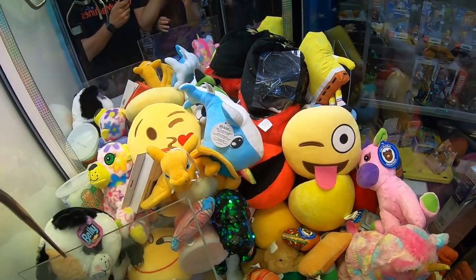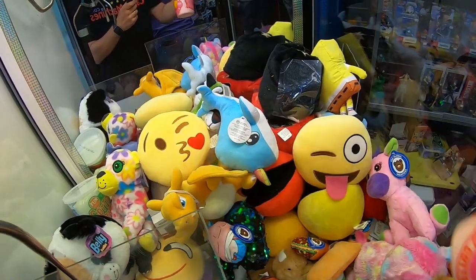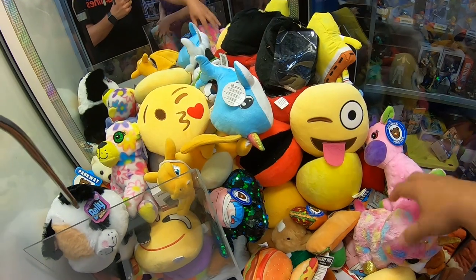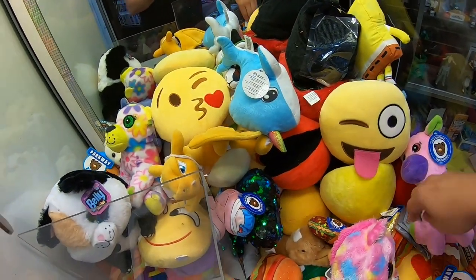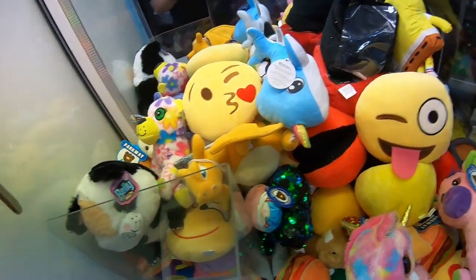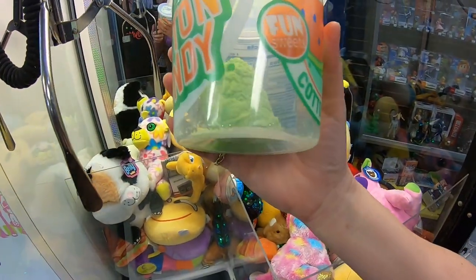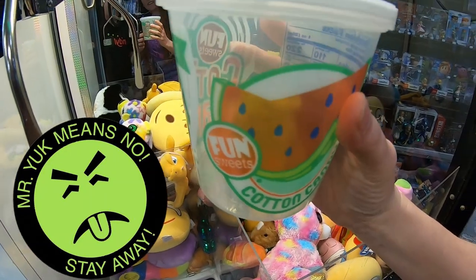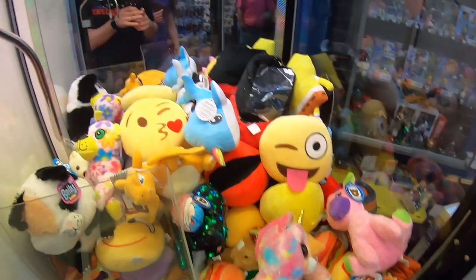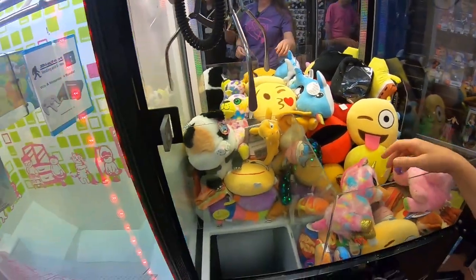More cotton candy — take all the cotton candy out. There's still some of those $100 bill wallets in here too. Look at this one — I'd say that one is shrunk, it's definitely no good. Good thing we're removing those. All right, let's go ahead and make it look good now.